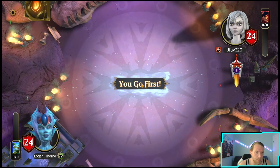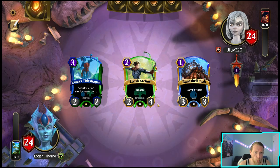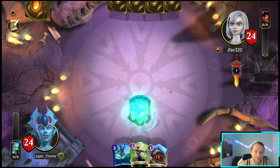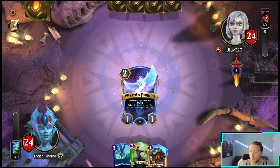Stag is also good in this matchup. Going first — please give me some good pulls here. That's perfect. One, two, three, and a ramp — can't ask for much more.